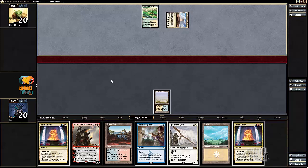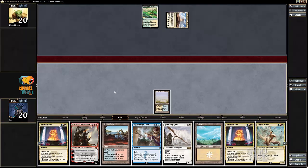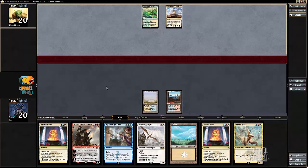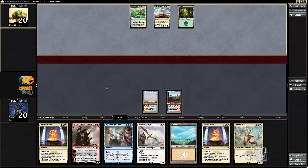My opponent just drew that Sandstep Citadel. I actually don't hate drawing a land, so I'm not going to crack the Flooded Strand yet. Let's play Shivan Reef just to represent a Nullify, though. Maybe that was wrong, because if I draw a mountain now it just costs me a point of life.